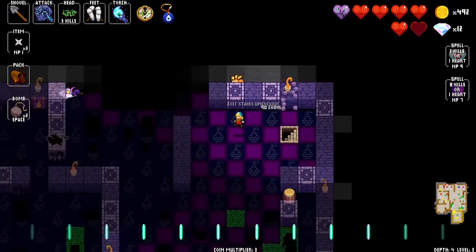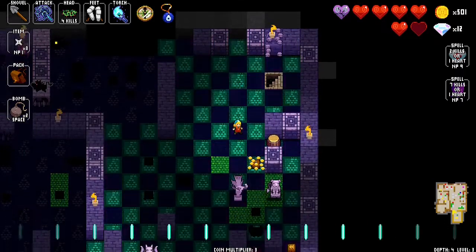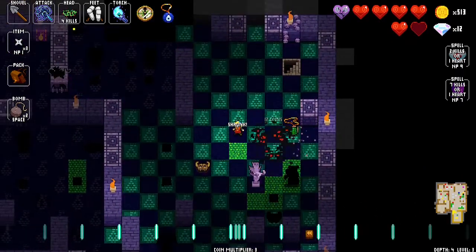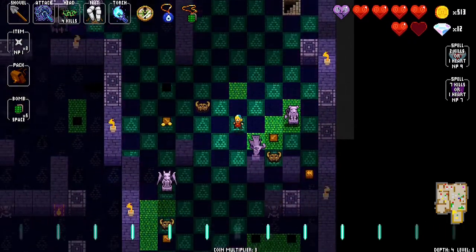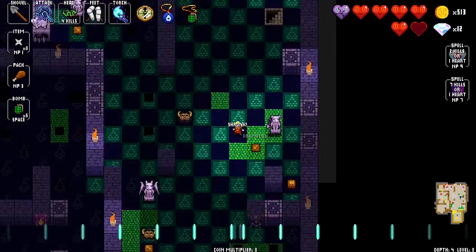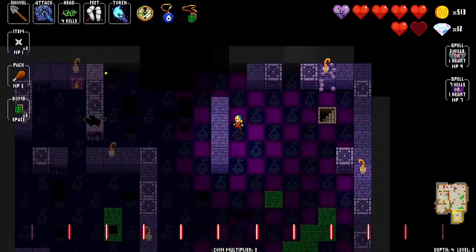I could have actually left that skeleton alive. Now there's a barrel — there's a bomb trap, so I'm just going to bomb this. You can push it here for more food. Walk up to it, walk away — it explodes.